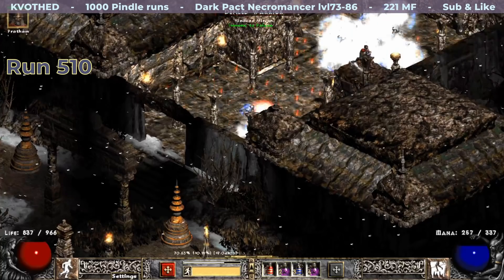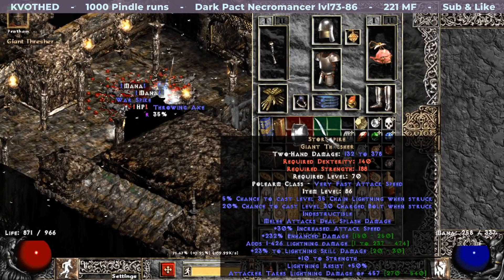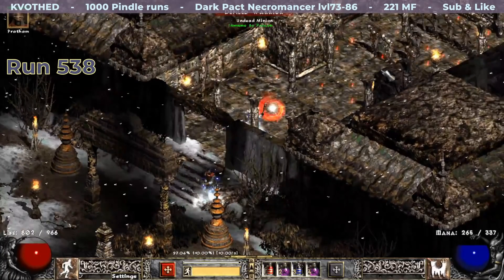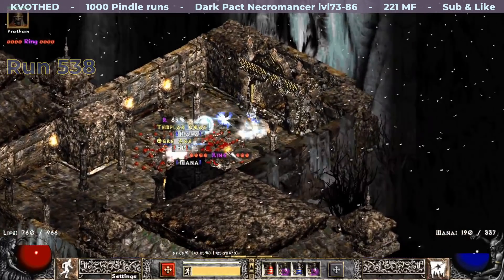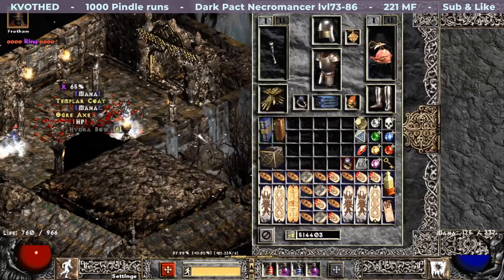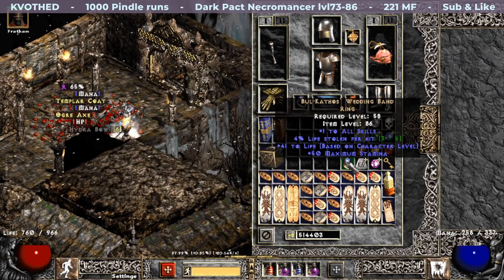Halfway through and another TC87 unique drops. This is a Giant Thrasher — Storm Spire — with a mediocre roll. Some runs later my third unique ring drops. Perhaps this is my third Raven Frost, but no — it's actually Pulkatha's Wedding Band with 4% life leech. I'm really excited to try corrupting it soon.